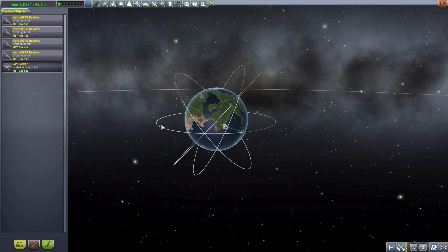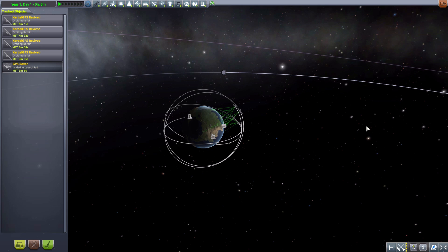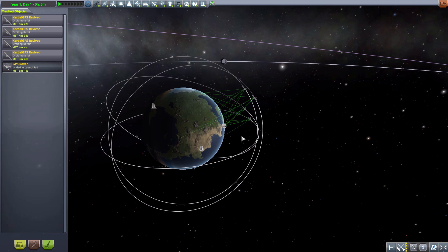In all the testing I've done so far, if I only have three visible satellites we lose signal and it just goes to an 'N/A' instead of showing any coordinates. With four as the minimum you will have a GPS lock. The further out the satellites are, the better — and I mentioned that earlier.